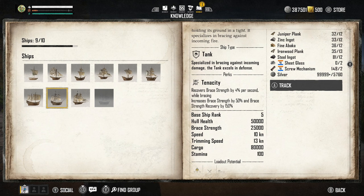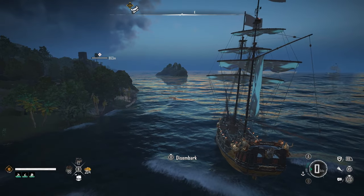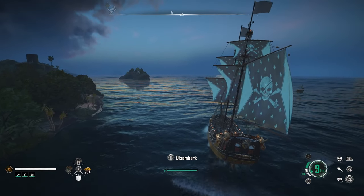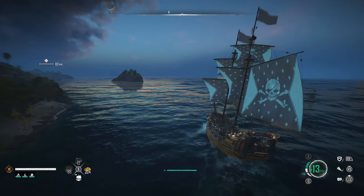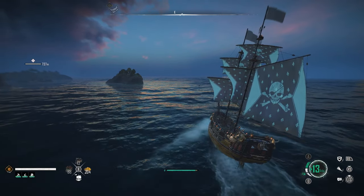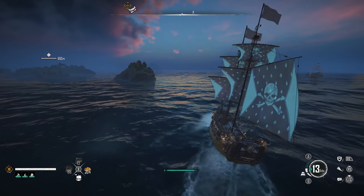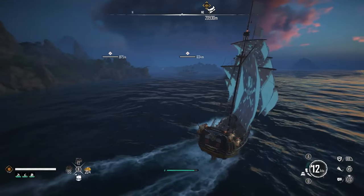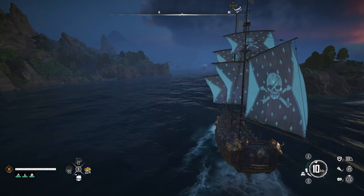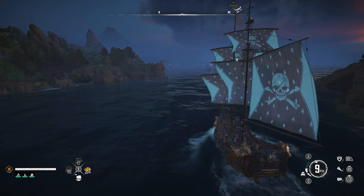The cargo is gigantic at 80,000. Regarding speed: at full trimming speed you max out at 13 knots. The Brigantine has a top speed of 18 knots, but I've figured out from using the Snow for a while that when heading directly into the wind in the brig, you'd drop to around 12 to 14 knots — pretty much the same speed.